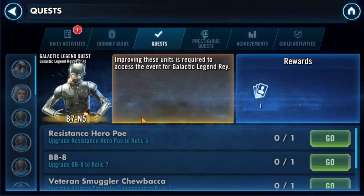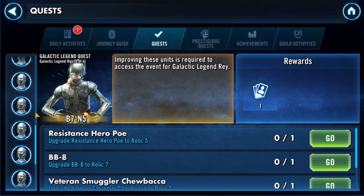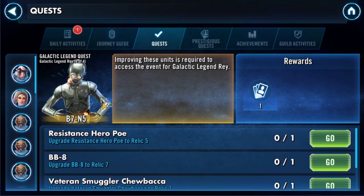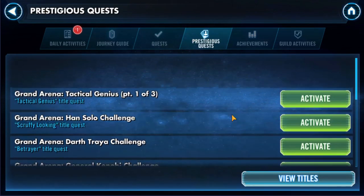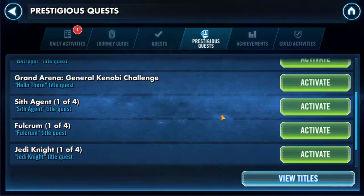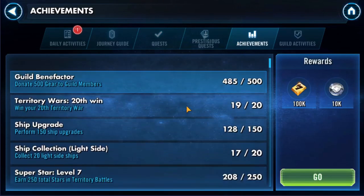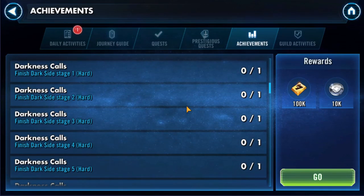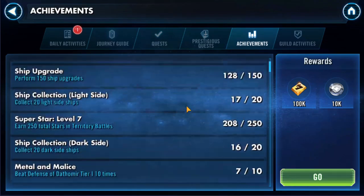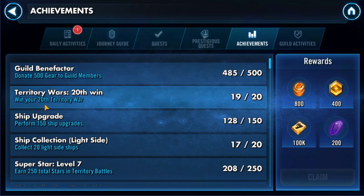Quests are something you get commonly in the beginning of the game, but after you get to the later game you kind of ignore them. Achievements are how you're going to get your Darth Vader — and they just updated the game so Darth Vader is actually good now. If you played this game a long time ago Darth Vader was terrible, so you're in for a treat if you're just starting out. They'll tell you tasks like donate 500 gear to guild members or win your 20th Territory War, and they'll give you random rewards.